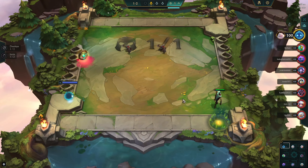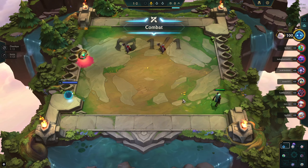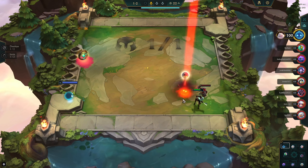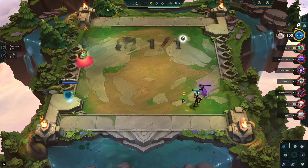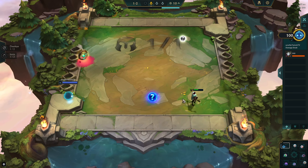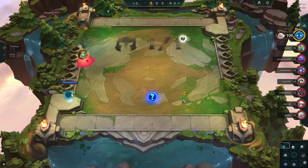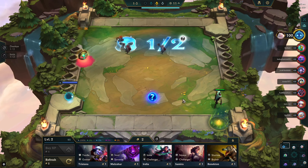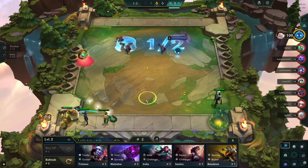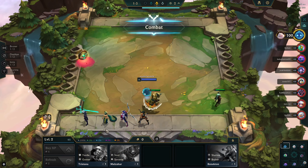This game is a prime example of me not pushing nine and making the most max-cost board I can even when I have resources, versus just trying to hit my upgrades. You'll see me struggling throughout this game just trying to hit the Azir two-star and I just couldn't find them — you really do need your two-star four-cost.